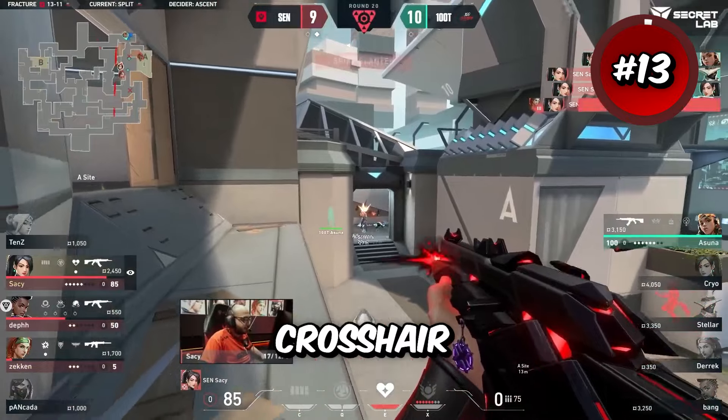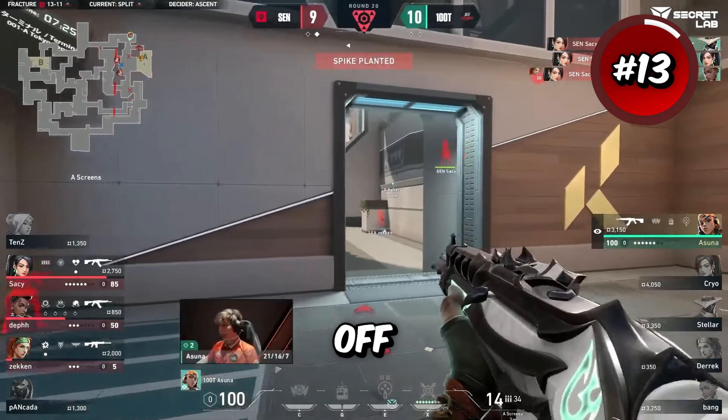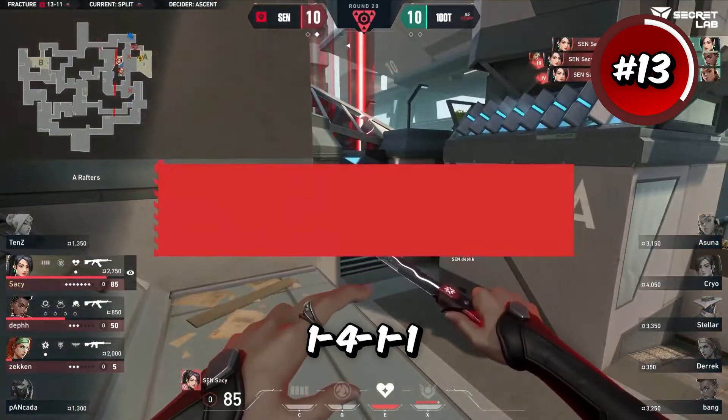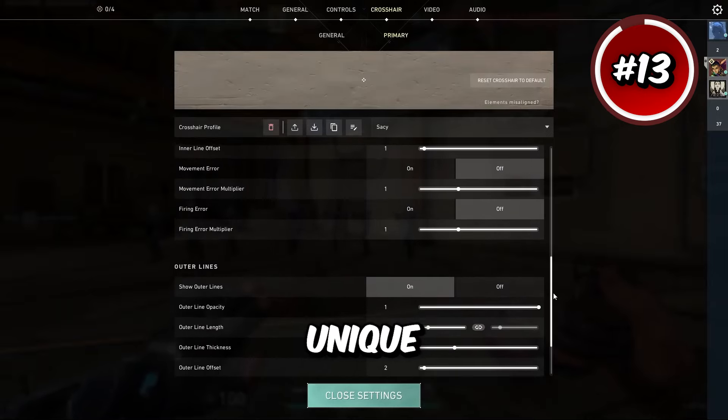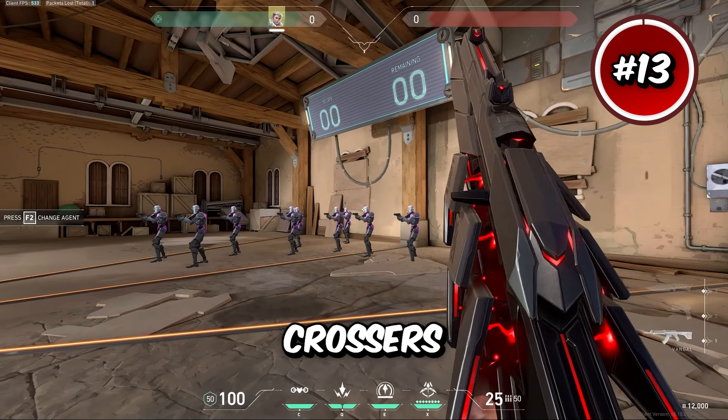I really like this next crosshair and it comes from Saucy. He has outlines off, inner lines at 1-4-1-1, and outer lines at 1-2-3-2. This one's very unique and it's one of my most used crosshairs personally.